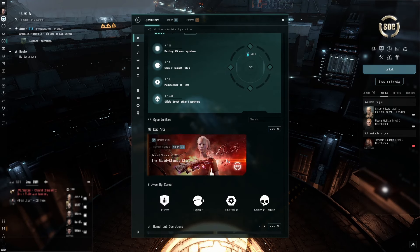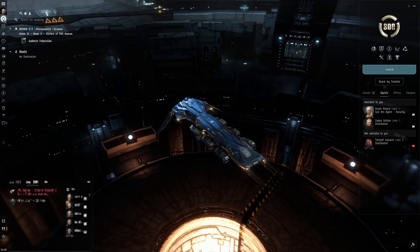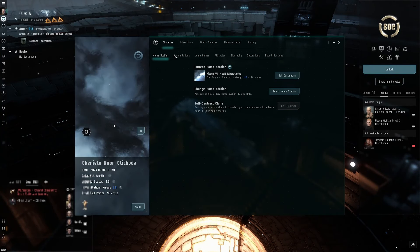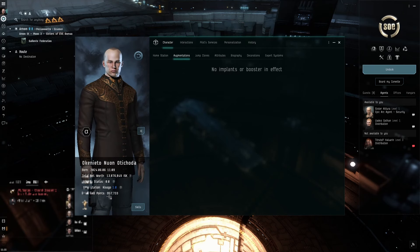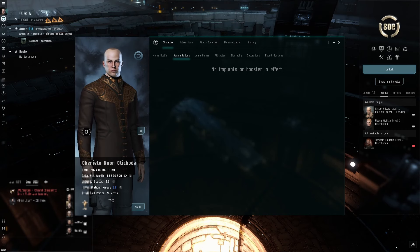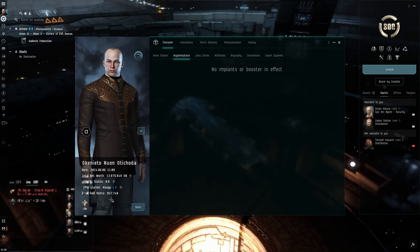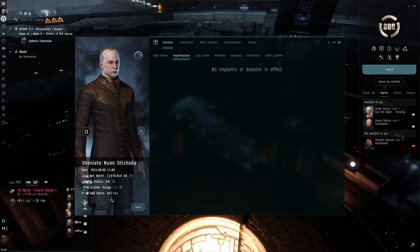It feels like a natural thing to go and do. I've done this epic arc a couple of times - it's good fun and really useful for later in the game, but it's clearly also targeted at new players. Just to prove this is possible from day one, I have total skill points of 957,000 - less than a million. You could skip everything I've done and just crack on with this, because you can get one million skill points if you use a referral code. Any brand new player can start with at least one million skill points.